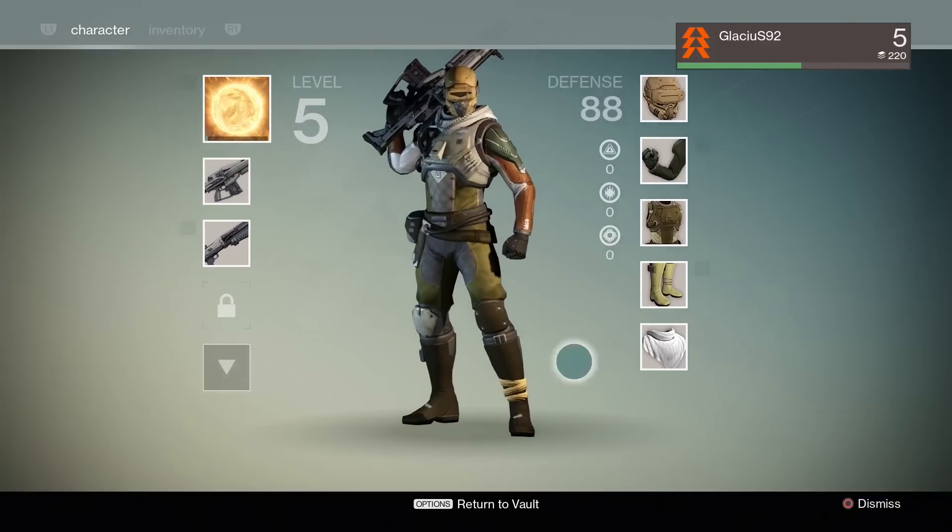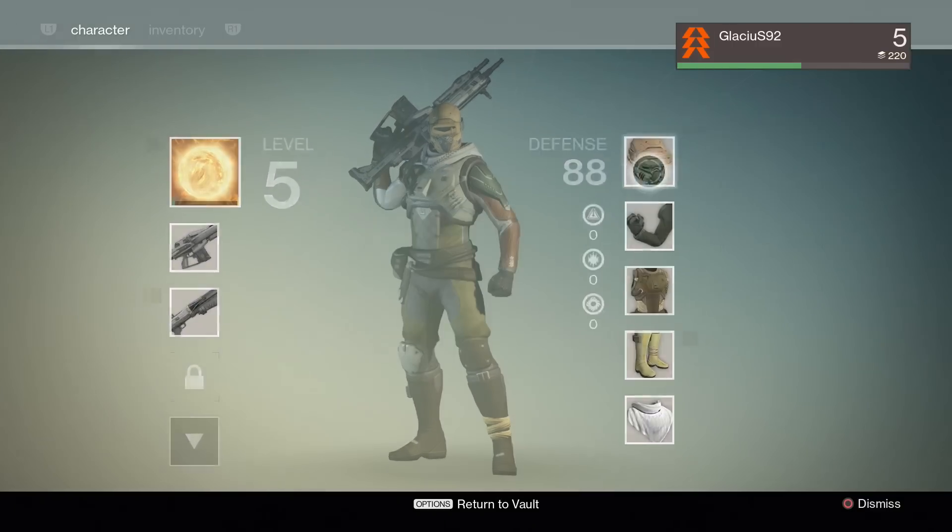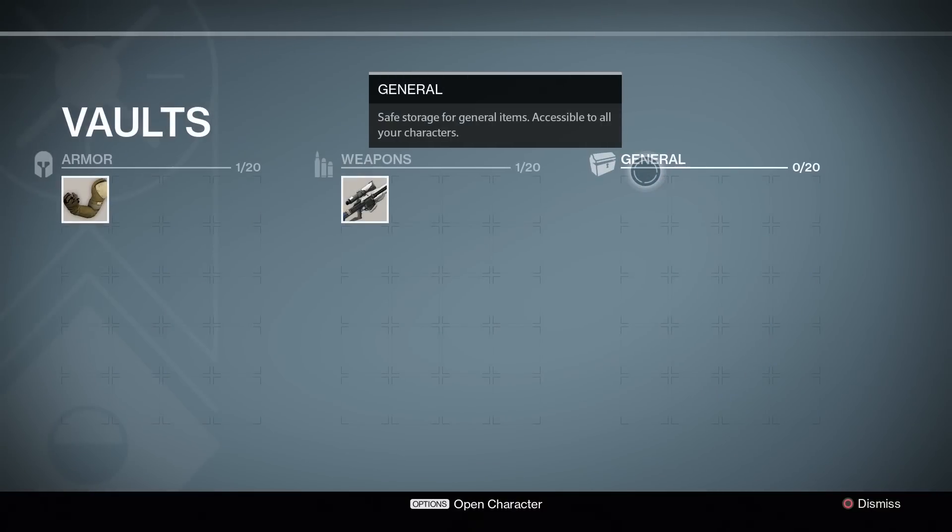You can deposit your items in a tower's vaults and share them between your characters, so all of your non-class specific goodies can be accessed by your alts for some sweet gear early on.